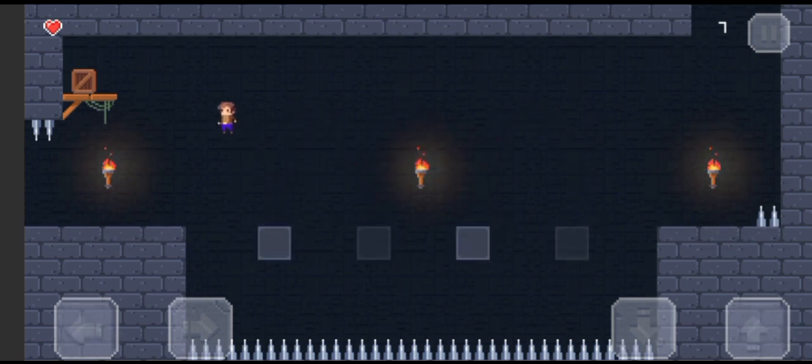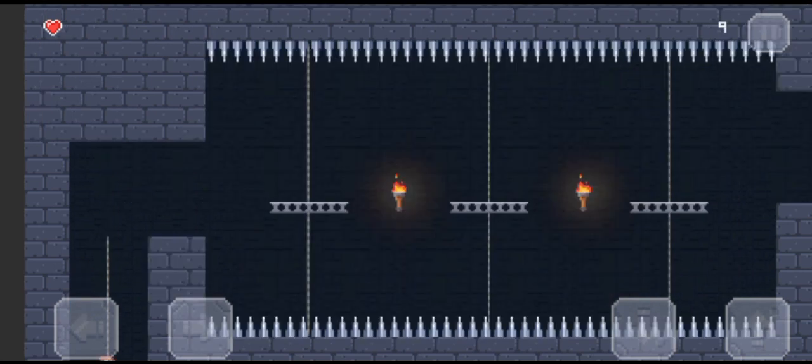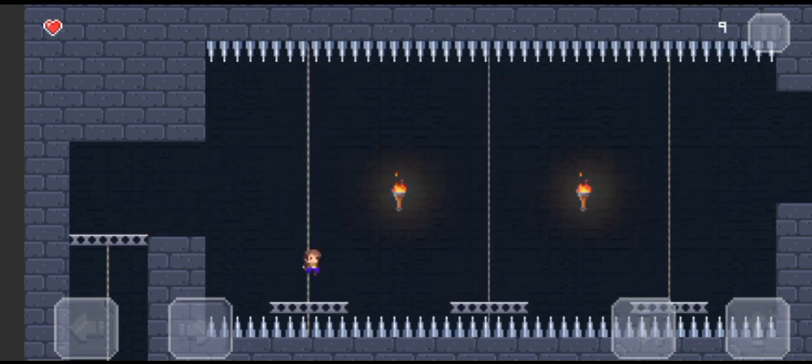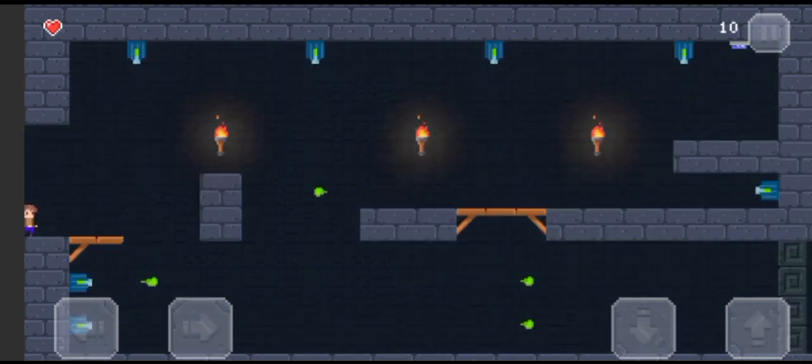Third one, now on the fourth one. There we go. Yes, we made it — come on, can we make it? Yes! Okay, so this is level nine. These levels just keep on getting harder and harder. Oh my god, how hard can these levels be?